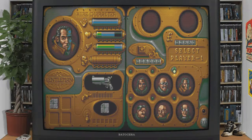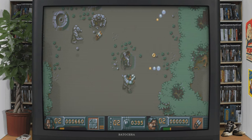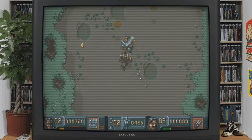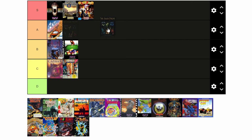Chaos Engine — another one by the Bitmap Brothers. This one is a top-down shooter. Control two mercenaries and fight through hordes of monsters until you reach The Chaos Engine. Atmosphere, style, and gameplay — it's all here. Straight in the S.